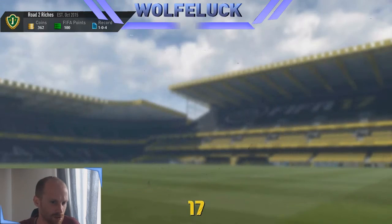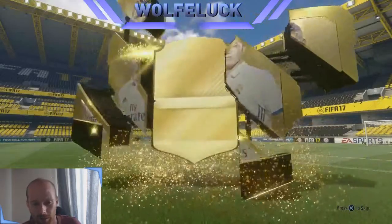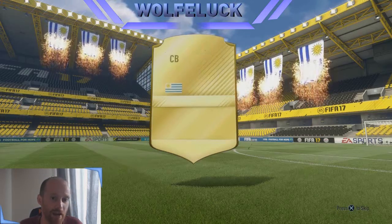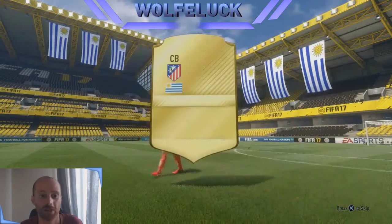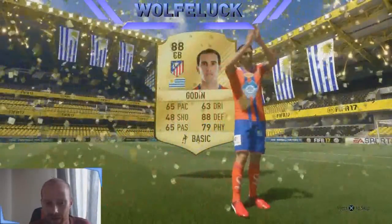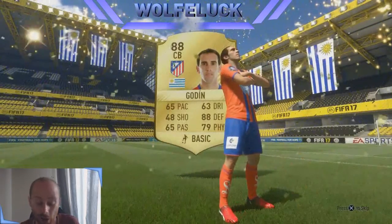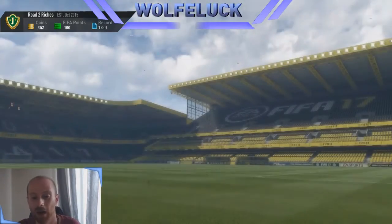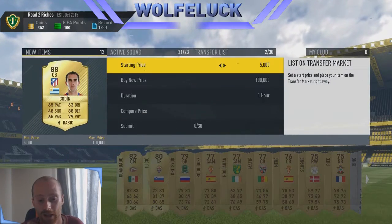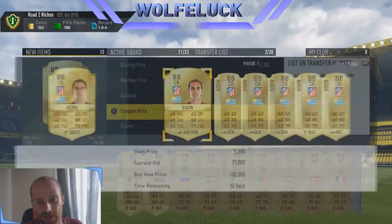And this, fingers crossed, is the one that actually sets the bar high here — it's the premium gold pack, which I got for the second challenge. Look at that big player — it is indeed a walkout player. This was my first walkout on this account. It is Godin from the Spanish league: 88-rated, 88 defending, 79 physical, 65 pace. I'm not keeping him in the club — I'm selling him straight away. He's going for around 30,000 coins, so I've already made my money back and then some.